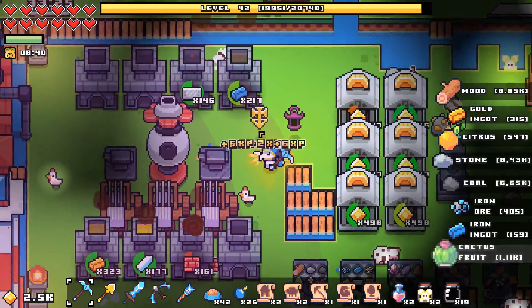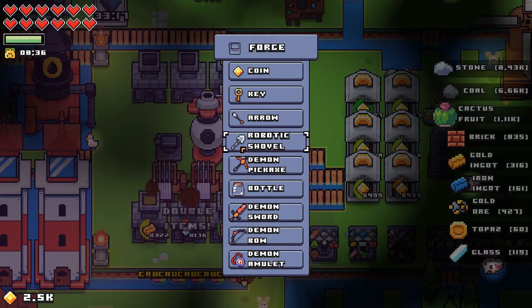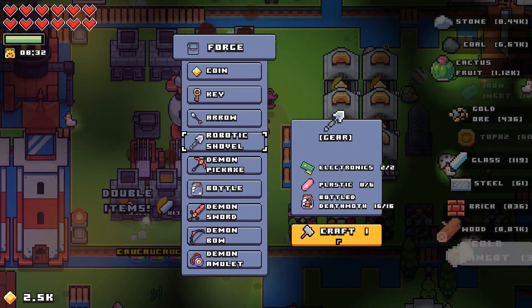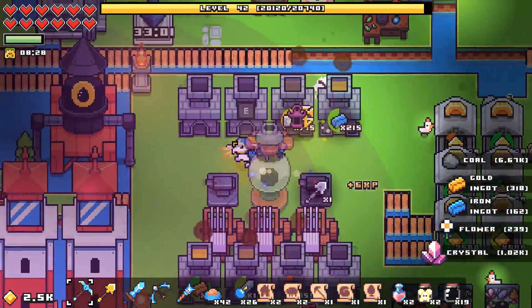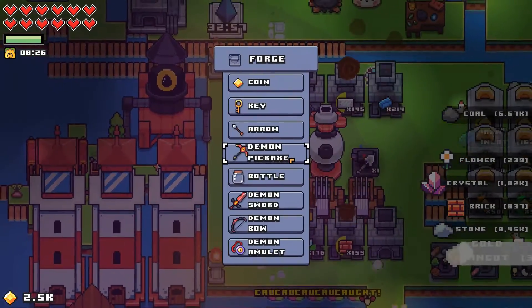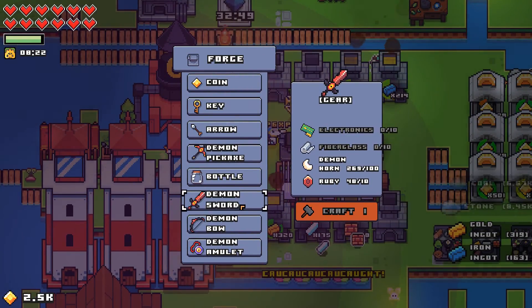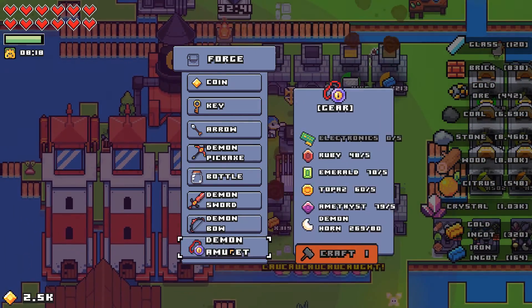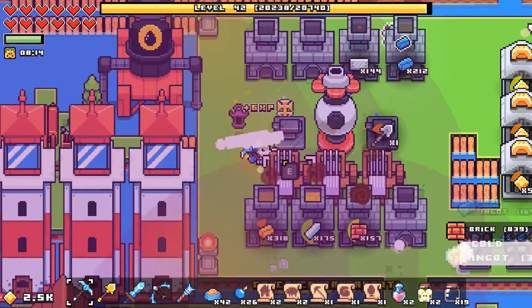Hello, what's going on everyone, welcome back to Forager! Before we do anything today, we're making the robotic shovel because we have everything we need to make it. It might take a little while so we'll just sit and wait. I don't think there's really anything else I can make right now — let's just see while we wait and look at everything else we cannot make.